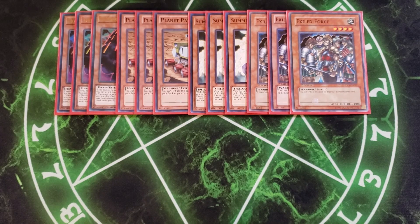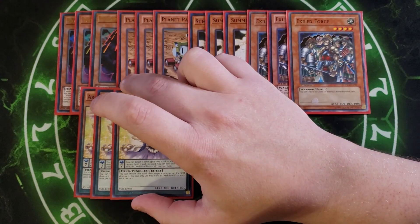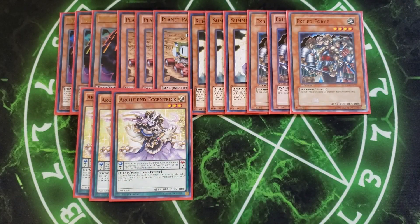We then play three copies of Archfiend Eccentric. Archfiend Eccentric has two great effects: you can target one spell or trap card on the field and destroy it if it's in the pendulum zone, or you can tribute this card to target a monster on the field and destroy it. This is really good because it can pop the Numeron Network if needed, pop an opponent's card, or get rid of the copy of Gate Sonya to go into Numeronius.